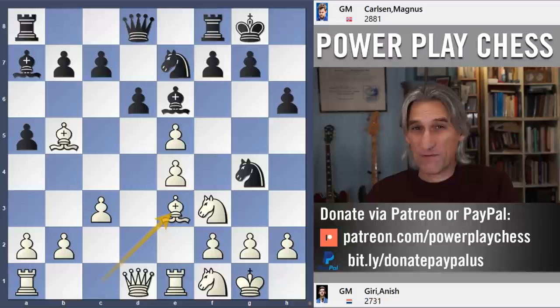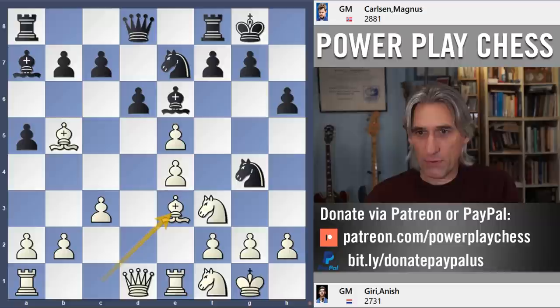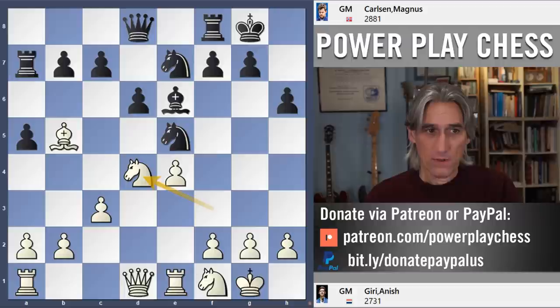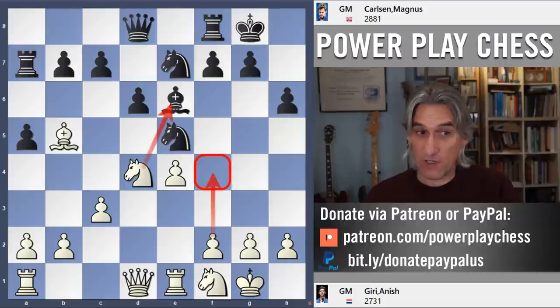And here Carlsen thought for almost four minutes over his next move. I was a little bit surprised about that. Previously we've seen, for example, Knight takes in this position — this was played by Svidler. But actually white is certainly a bit better: the knight looks at the bishop but also basically makes way for the f-pawn to advance. White has a little space advantage, definitely more pleasant for white.